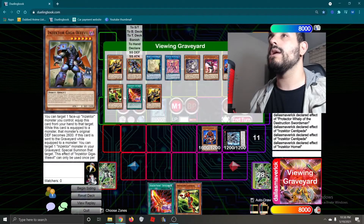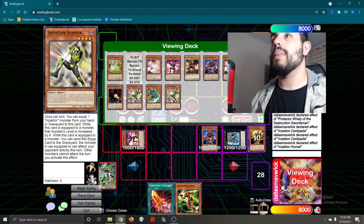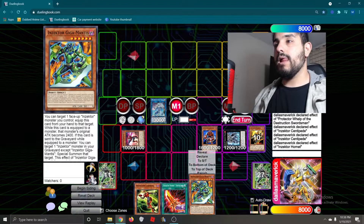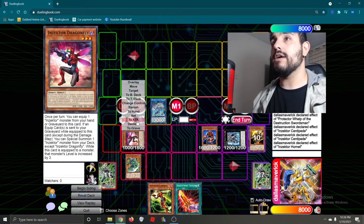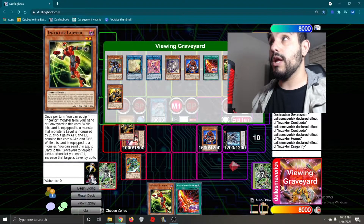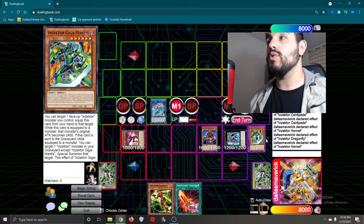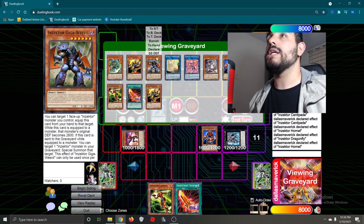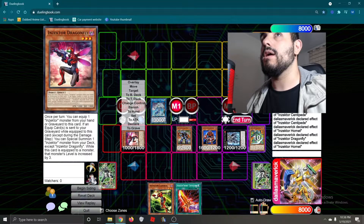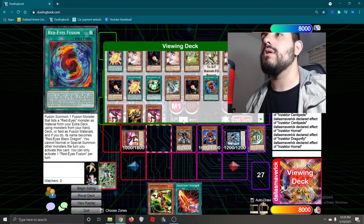Chainlink 1 Giga Weevil, Chainlink 2 Centipede. We're going to target our Dragonfly, and then Centipede is going to add us back our Giga Mantis. So we're going to equip our Giga Mantis to our Dragonfly. Dragonfly's effect to equip it with Hornet. Hornet's effect, we're going to pop our Giga Mantis. Chainlink 1 Dragonfly, Chainlink 2 Giga Mantis. Giga Mantis is going to special summon out Giga Weevil. And then our Dragonfly is going to special summon out our Giga Mantis.